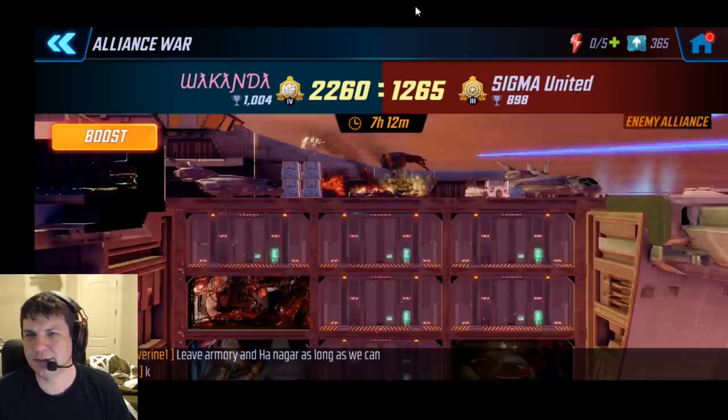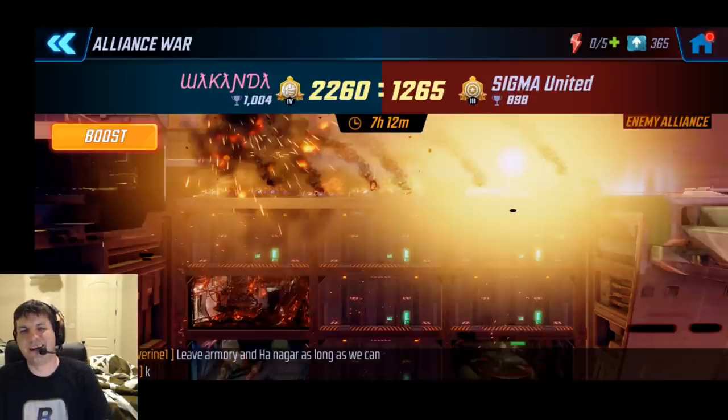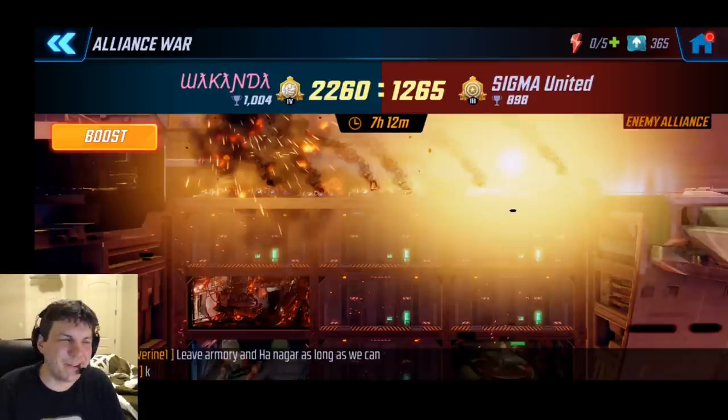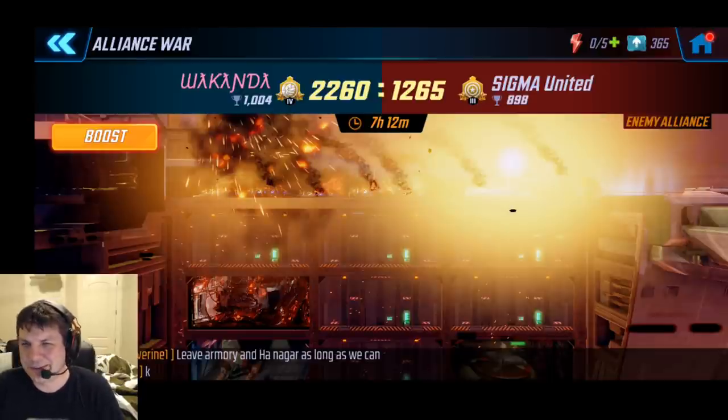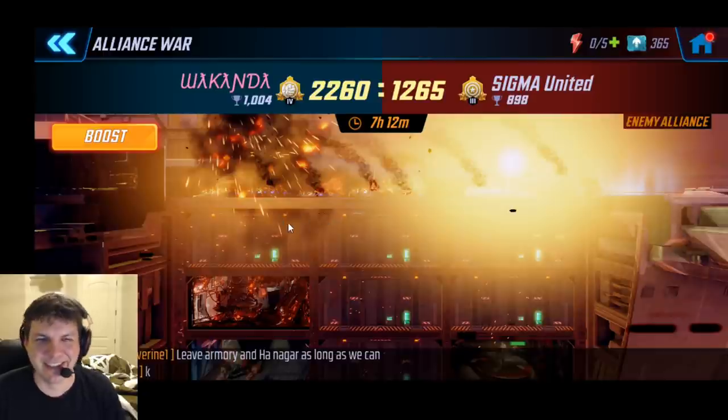If you guys have any ideas on great counters besides Inhumans for Red Skull, let me know. I don't have Black Bolt, so I am looking for a hard counter. We'll see how it goes, see what we can find - if you've got any ideas, let me know and we'll try it out, test it, and see what we can figure out.